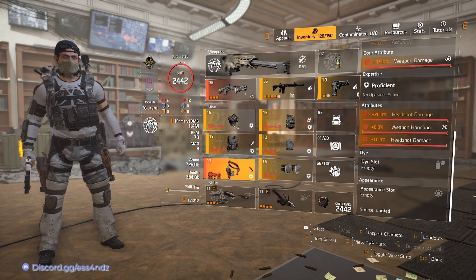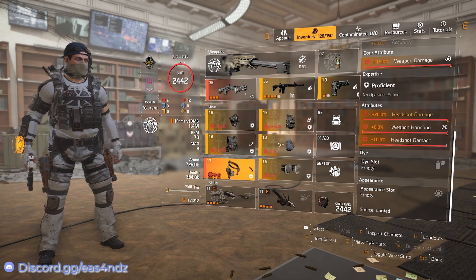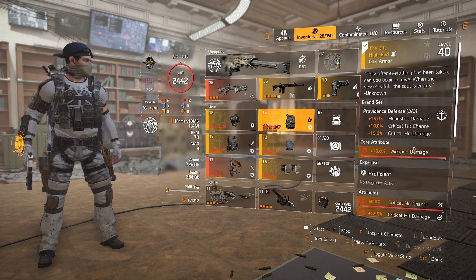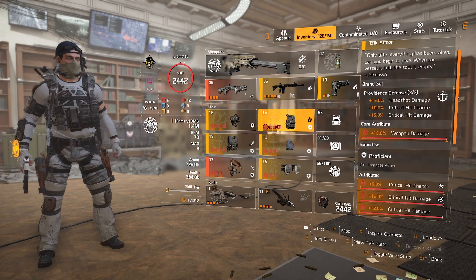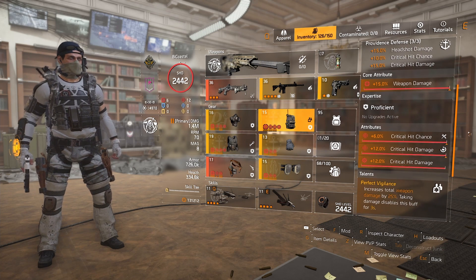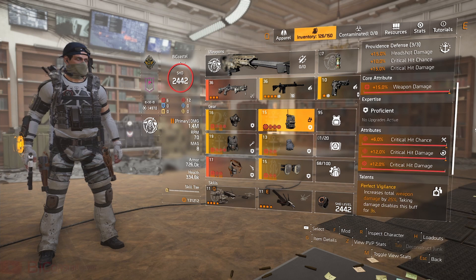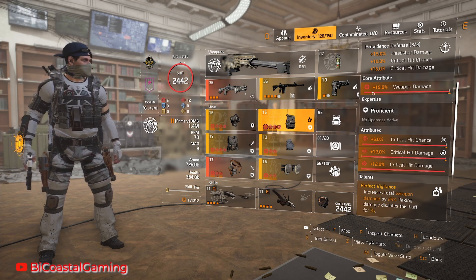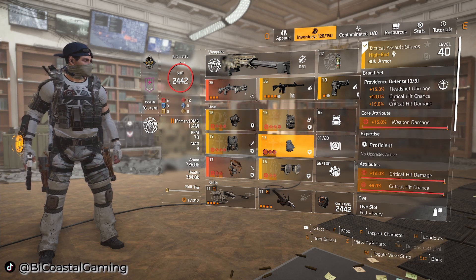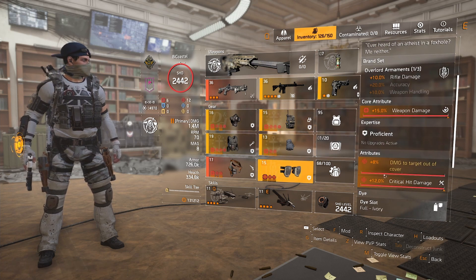Having the extra 10% headshot mod is probably not required — none of my other pieces have headshot damage on them. For the backpack, I recently found The Gift in a named item cache; it has taken me probably two years to get this item. However it is not required — prior to this I used a standard Vigilance Providence backpack. The only benefit of The Gift is the four-second window versus three seconds. I have all weapon damage, crit chance, crit damage, and a crit damage mod on it. Moving down to the gloves, I'm using Providence gloves as my third Providence piece — headshot, crit chance, crit damage.